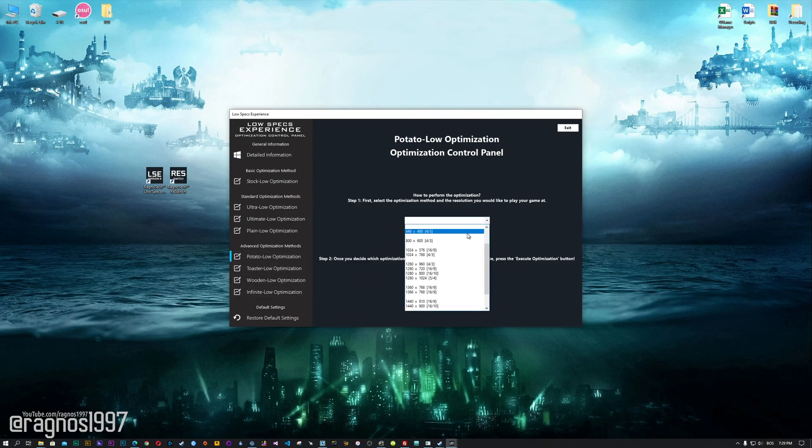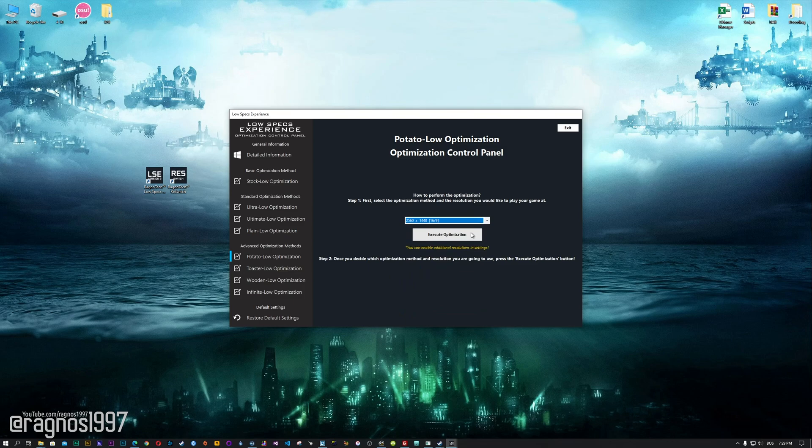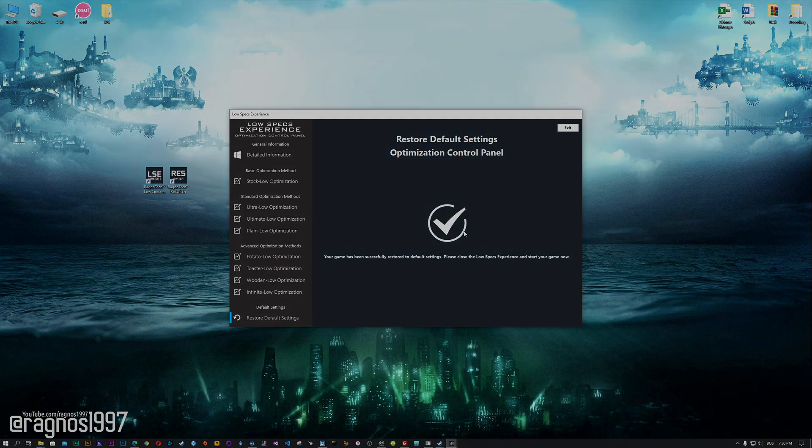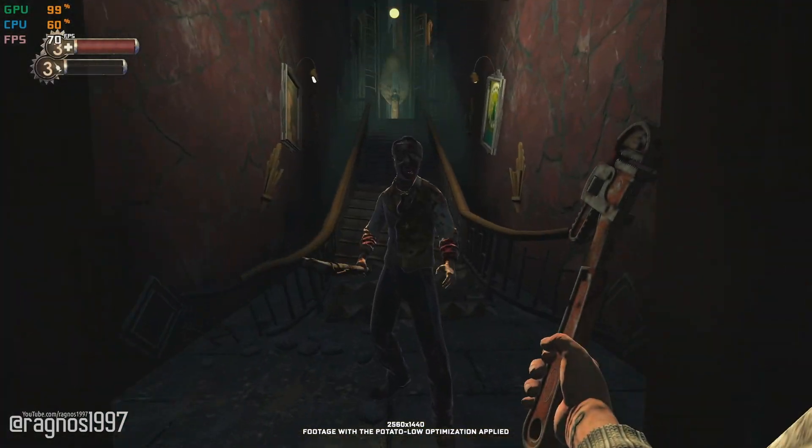When the optimization control panel loads, simply select the method of optimization and resolution you would like to run your game on. This is something you will need to experiment on your own in order to see what works best for your system. Once you decide which optimization method and resolution you are going to use, press the Execute Optimization button and then start your game. Also, if you are not satisfied with what you see, simply choose the Restore Default option, which will restore your game to default settings.